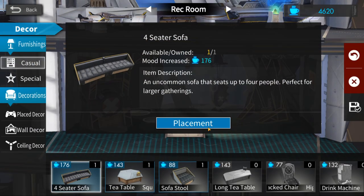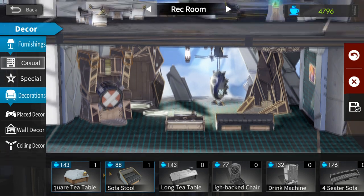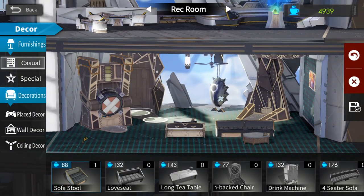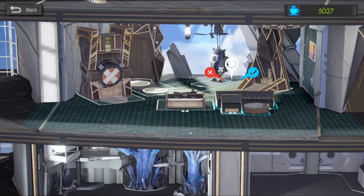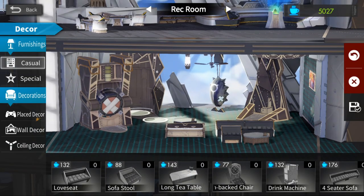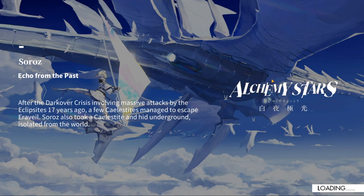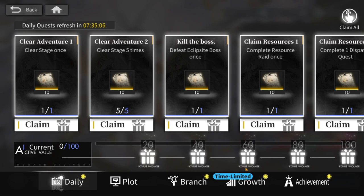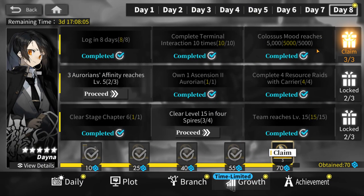I place the furniture — 4900 and then 5000 — I'm at 5000 mood now and this quest should be completed. The 5000 mood quest under Growth is completed! That's how you get 5000 mood. Hopefully this video was helpful and informative — leave a like and subscribe, thanks for watching, until next time.